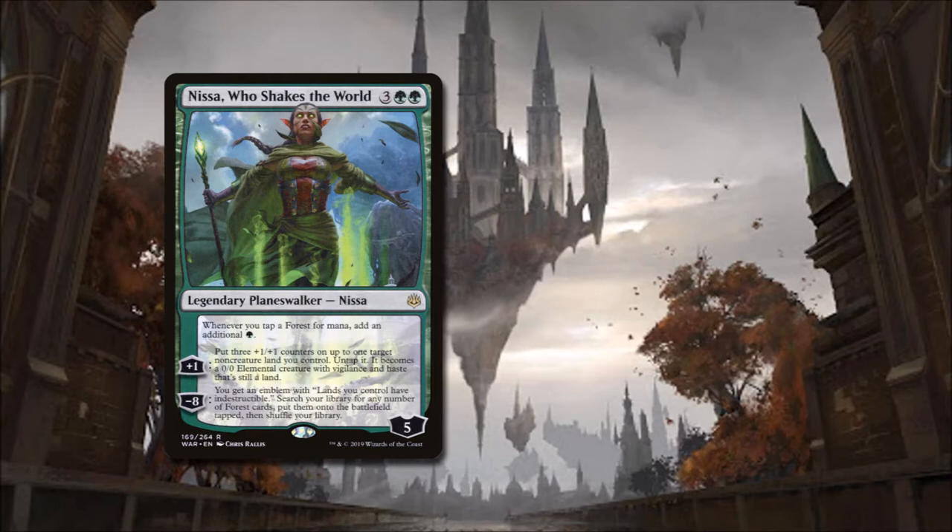Her static ability will double the mana our lands produce, and in a mono-green deck that's going to ramp us way out. Her plus 1 will let us turn our lands into 3/3 elementals and ramp us by untapping them. Her minus 8 makes our lands indestructible, which is excellent protection, and will allow us to dump all the lands in our deck right into play.